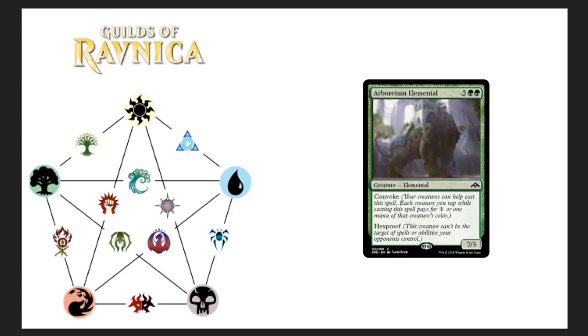Arboretum Elemental — cool artwork, seven drop with convoke and hexproof. Convoke lets you tap any number of creatures to pay for colorless or one mana of that creature's color each. So you tap down three tokens or four zombies, whatever — it reduces the casting cost. Hexproof means this creature can't be the target of spells or abilities your opponents control. A 7/5 with convoke and hexproof — I think this will see more play than expected. Hexproof can make all the difference between winning and losing a match.